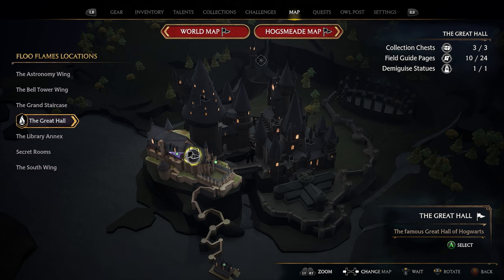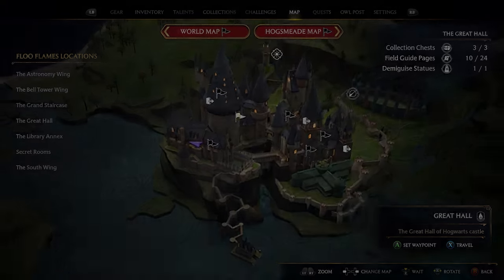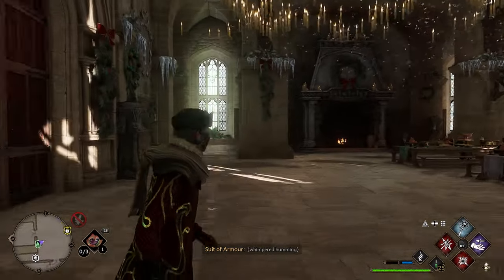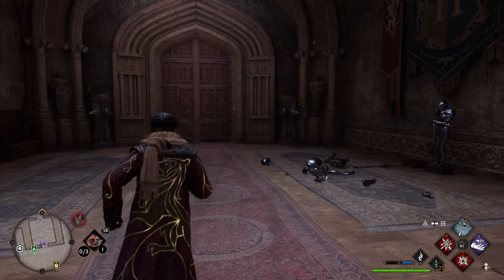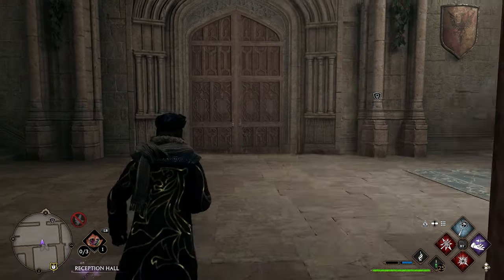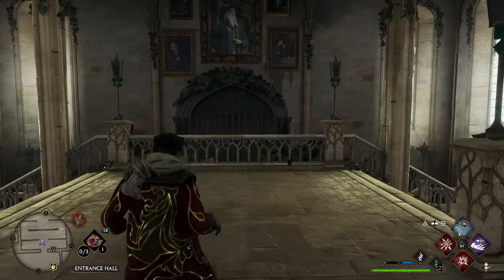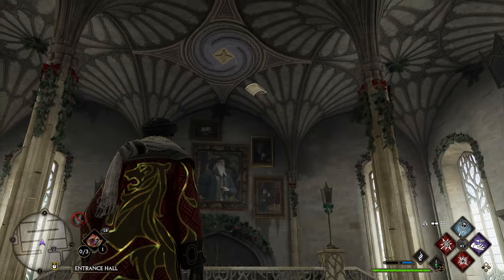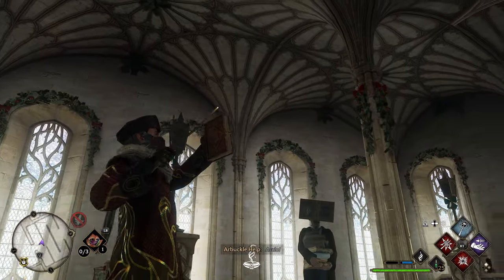For our next page we're going to head back to the Great Hall, take the Great Hall Floo Flame, then turn around and go through three sets of double doors. After going through all three sets of doors, look up — there's a page flying around this room. Lock onto it, use Accio, and that's your next page.